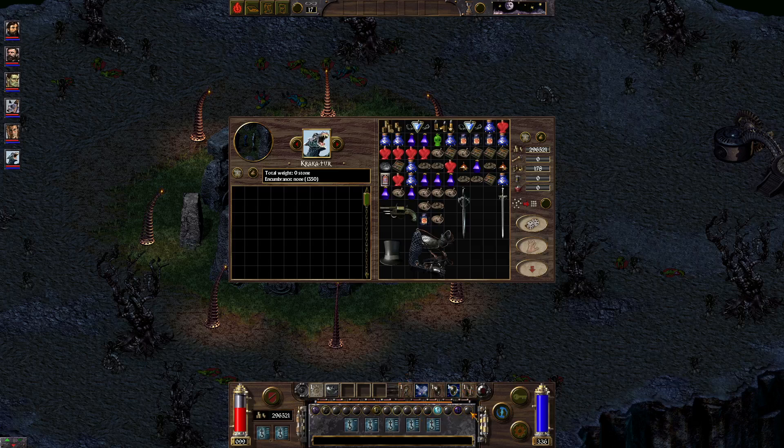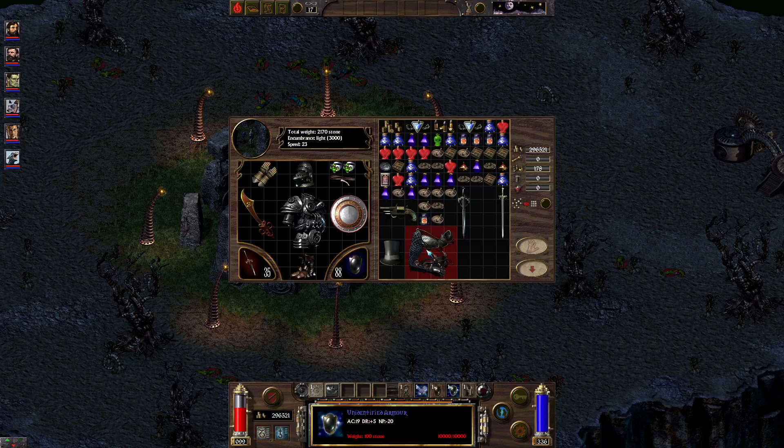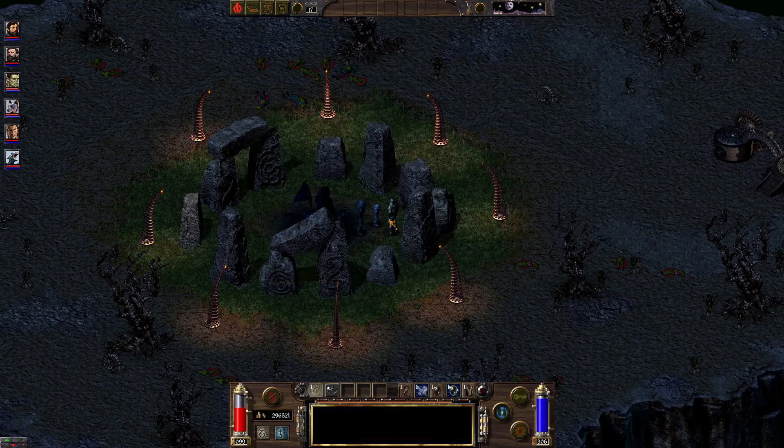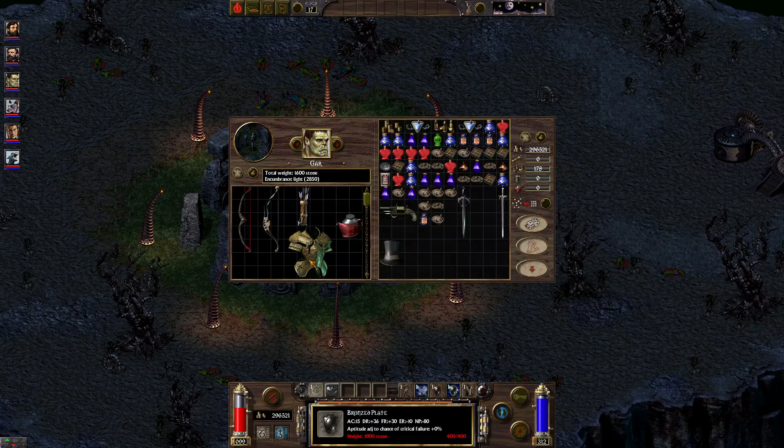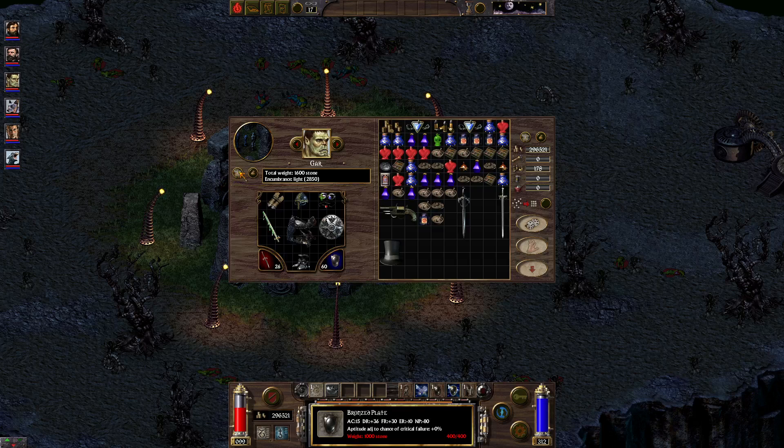The other thing I should do is check out what this armor is on the off chance it's any good. Oh, it's just dread armor with infinite durability. How is that — that's better than bronze? What? That shouldn't be right. That does technically have a higher AC — DR plus 5.